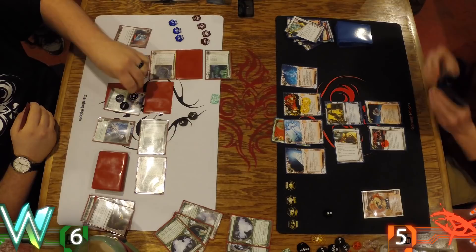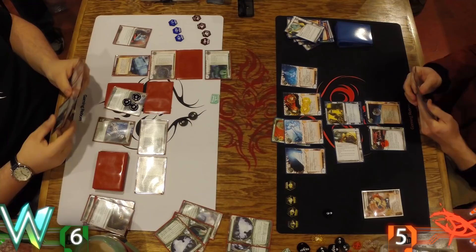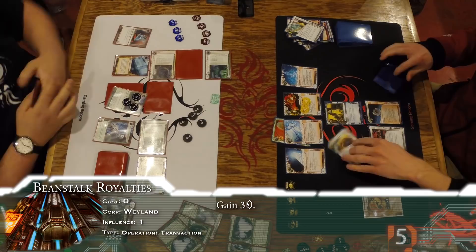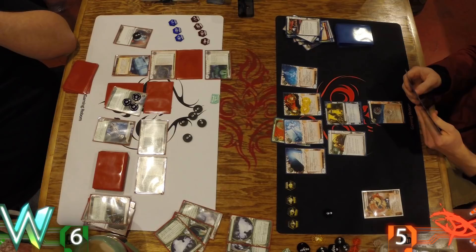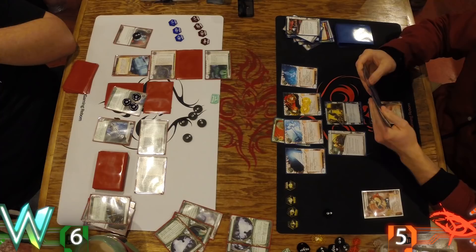Going to HQ for free, trying to snipe a two-pointer that might have snuck in. Now you really just need to draw an agenda — any kind of two-pointer in that remote is completely safe. You're not getting in there for a while. I also can't get into R&D because that Curtain Wall is just too fat. I just drained Daily Casts — you've got like two or three turns. But I want it now. I was afraid of some kind of Stem Hack play.